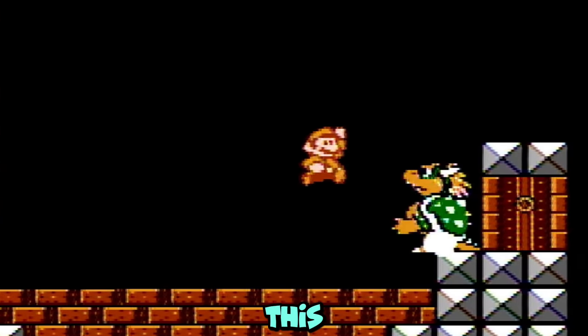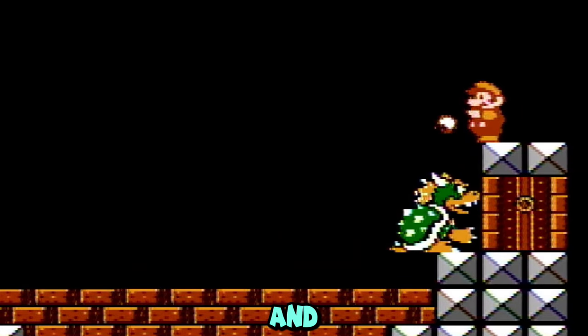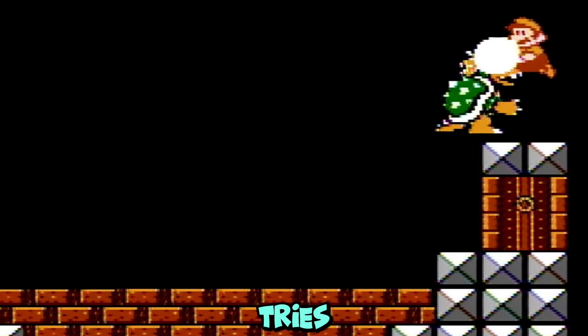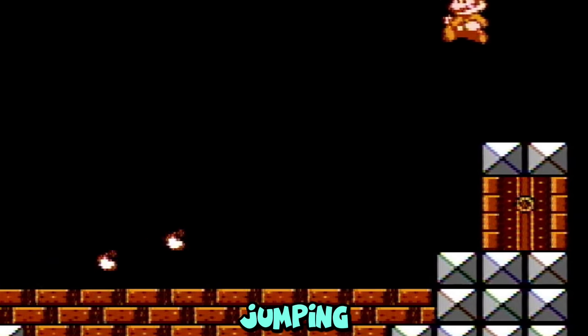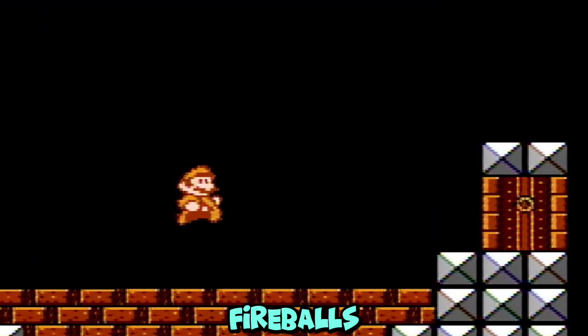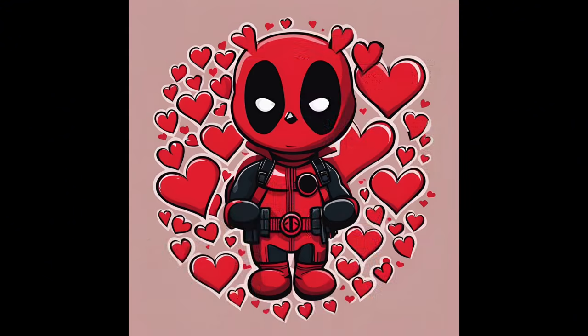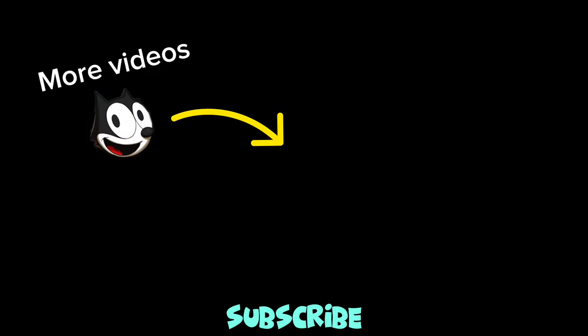If you want to try this quicker kill on Bowser, you can go up here and throw your fireballs like this. Now move here when Bowser tries to jump on your head. Keep jumping and hitting Bowser in the face with fireballs and done. Congratulations, you did it! Thanks for watching, like and subscribe, more videos, enjoy.